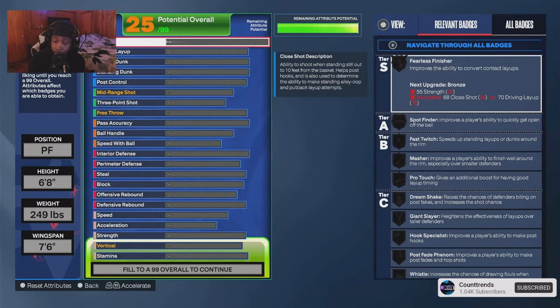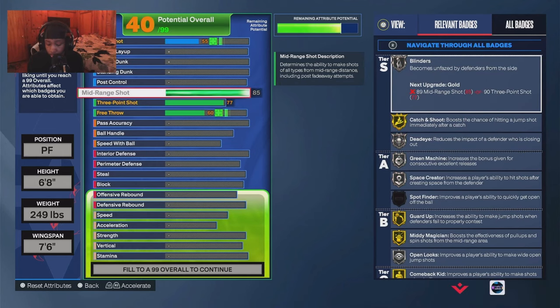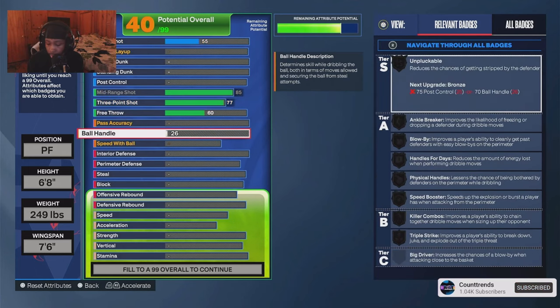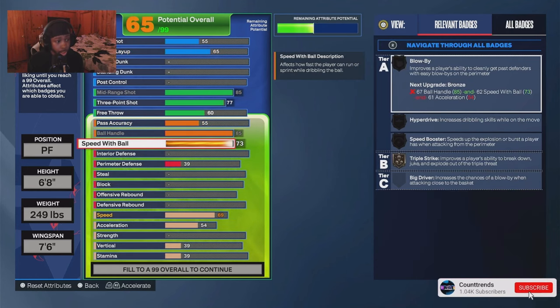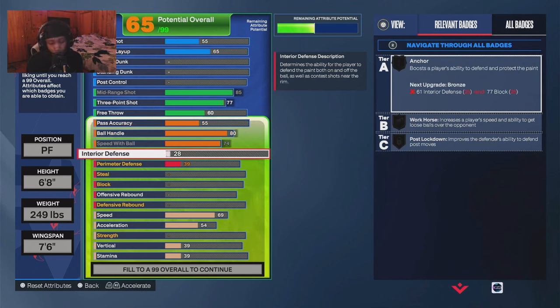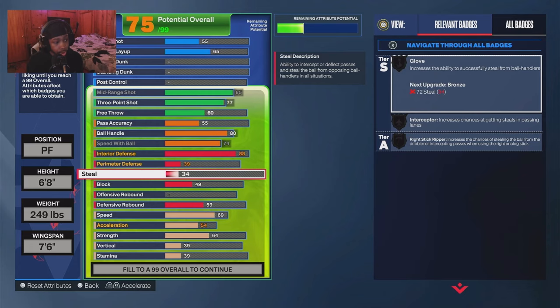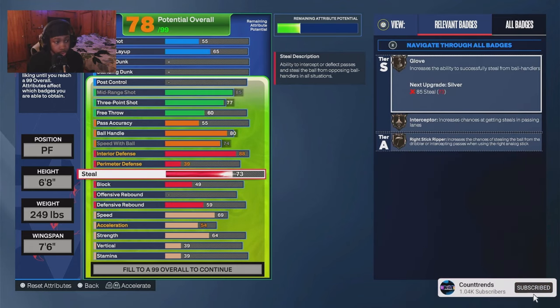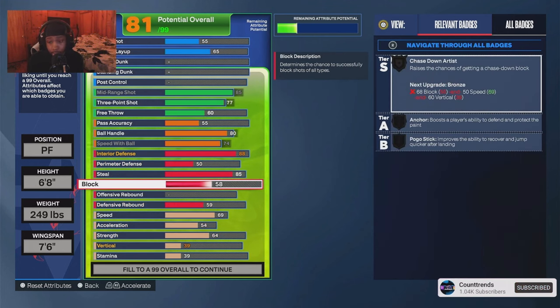I went 77 three-pointer, didn't go 78. I went 74 ball handling and 80 speed with ball. This is where the play glass comes in — I went 88 interior, stopping centers. I didn't put much perimeter on this build because centers don't really get much perimeter anyway. He's basically a center, but he can guard guards too because he's 6'8 and gets good motion styles.